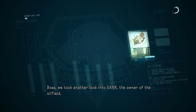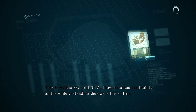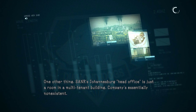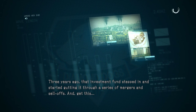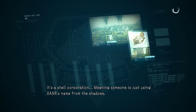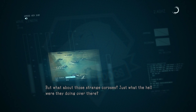We took another look into Saner, the owner of the oil field — they were behind what happened. They hired the PF, not United; they restarted the facility all the while pretending they were the victims. One other thing: Saner's Johannesburg head office is just a room in a multi-tenant building — the company is essentially non-existent. Three years ago an investment fund stepped in and started gutting it through a series of mergers and sell-offs, and the fund itself no longer exists either. It's a shell corporation — meaning someone is just using Saner's name from the shadows. But what about those strange corpses — just what the hell were they doing over there?